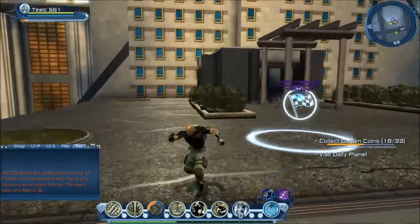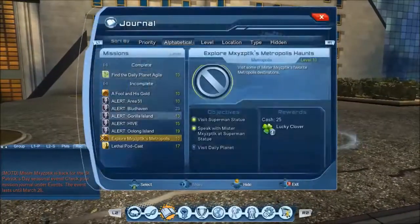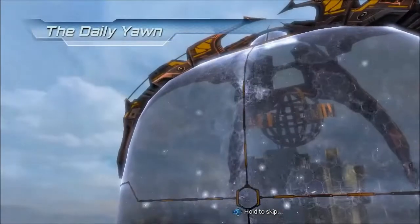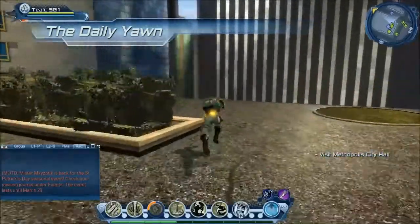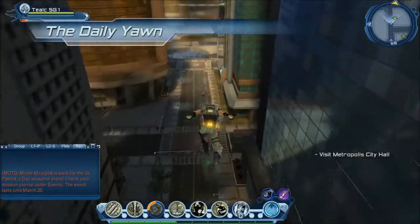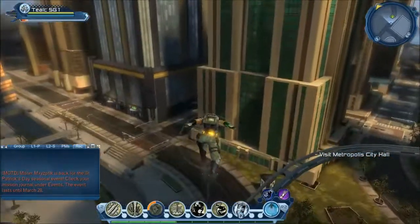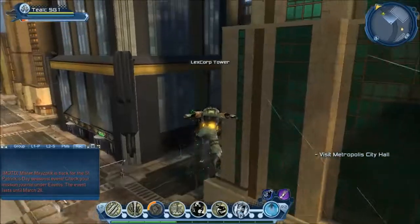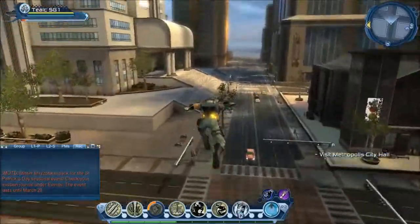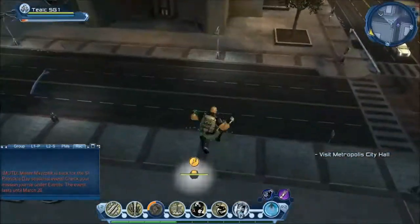The race is white for this character because I already ran it last year, so once I step into the circle I get the quest complete. There are a bunch of nodes around this Daily Planet area, but I'm going off to the side again to get some isolated nodes and see if we can get that last leprechaun type.